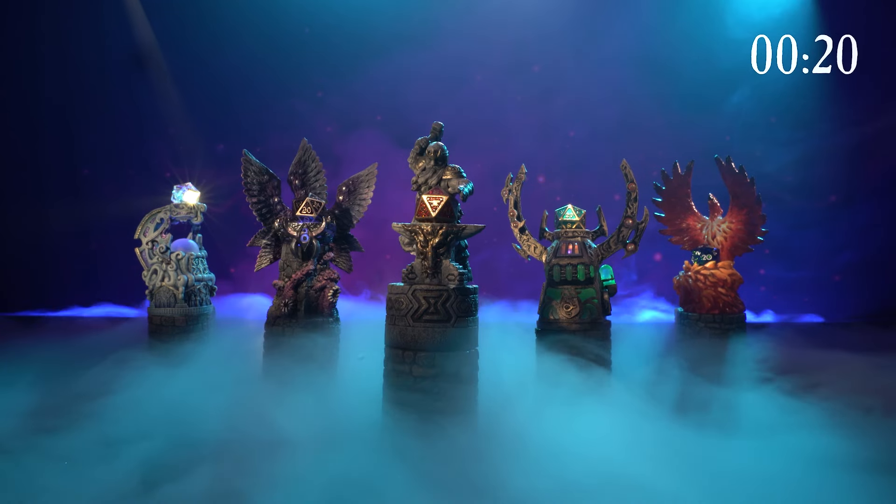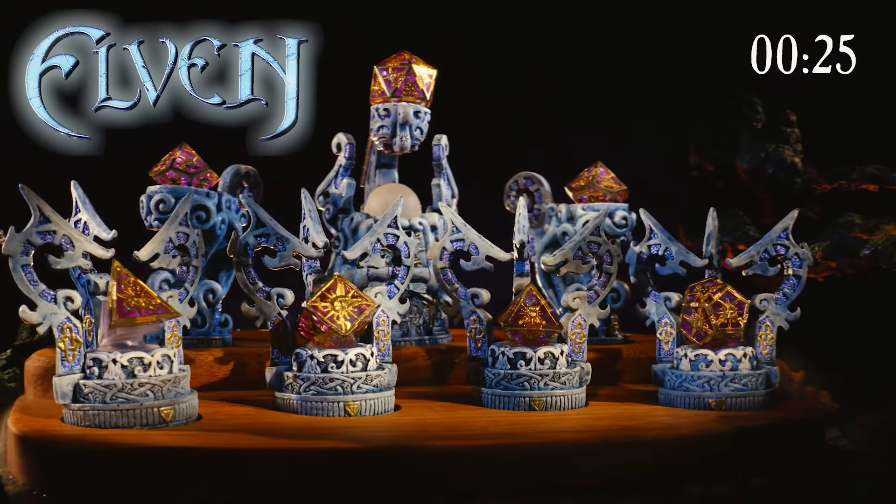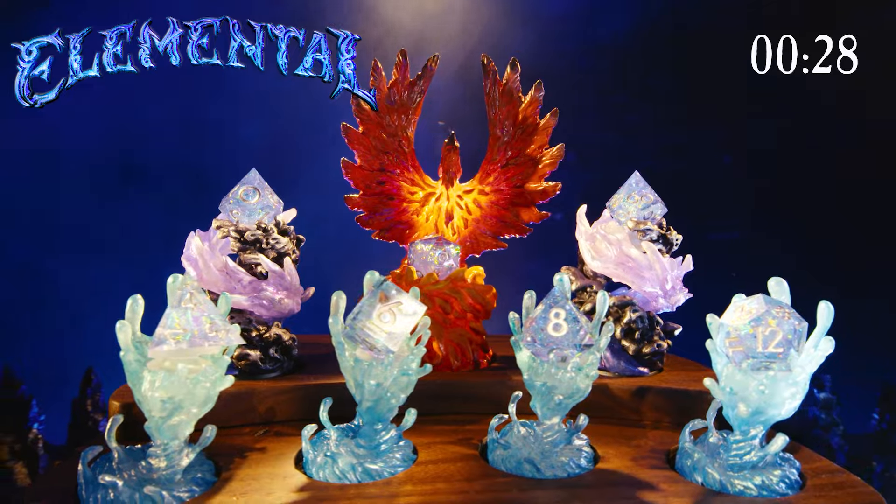We sculpted Reliquaries in five fantasy themes: Dwarven Statues, Elven Architecture, Artificer Contraptions, Elemental Forces, and Eldritch Horrors.